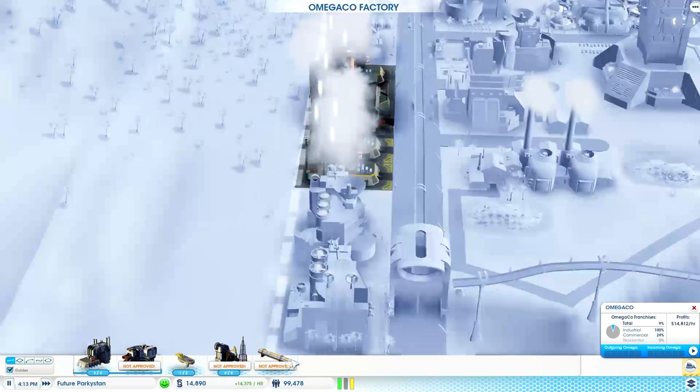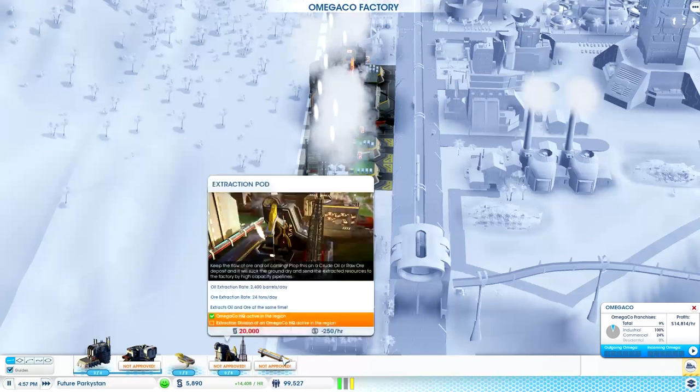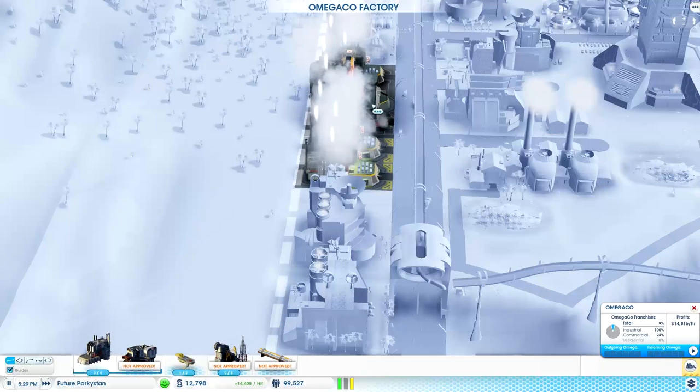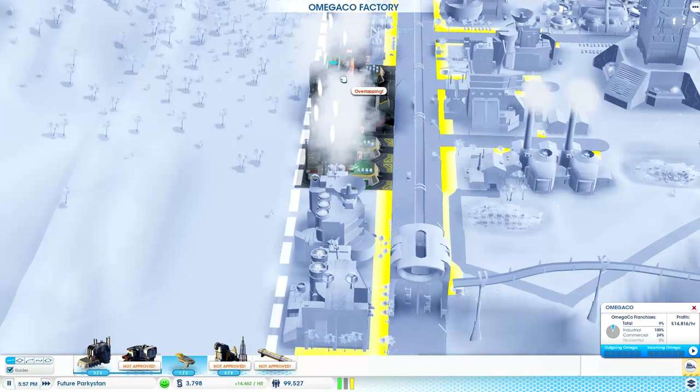This looks like the bloody Large Hadron Collider. What the hell does this do? 'Connect your extraction pods to this pipeline and get all those hard-to-reach spots.' Oh! Is this just to put around the city so everything just gets converted to Omega Co franchises? That's pretty cool, actually. I think if that's what it does, that is pretty cool. I like that a lot.